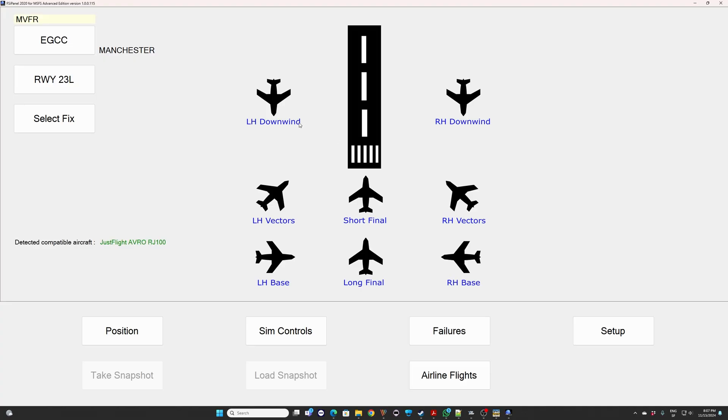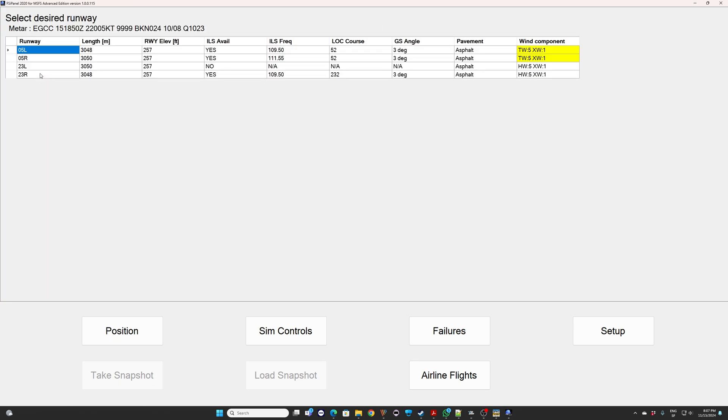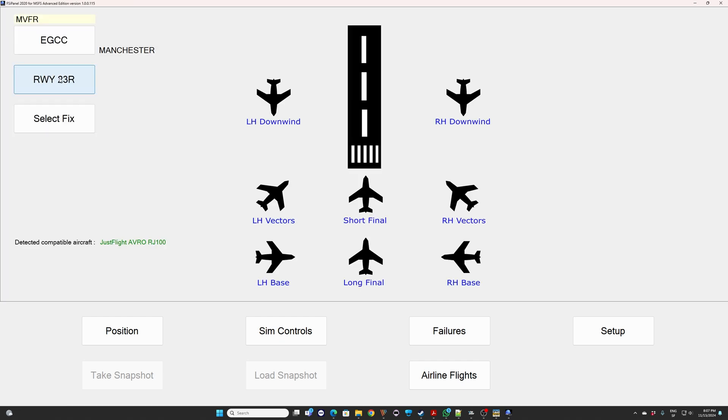FSI Panel has started. The first thing you want to check is that you are at the correct airport — that's correct, it's Manchester. The marginal VFR is the actual weather condition. If you want to check the actual METAR, just click on the runway and here you have your latest METAR for the airport. 23 Left doesn't have any ILS so we are going to select 23 Right. We are going to use today a very simple demonstration — only the quick position.